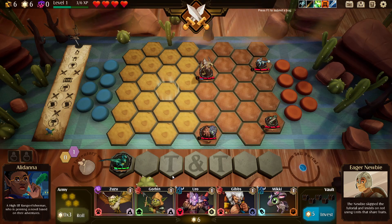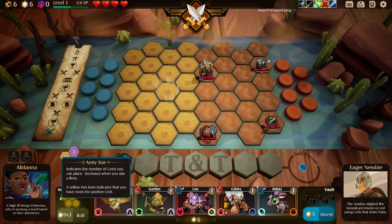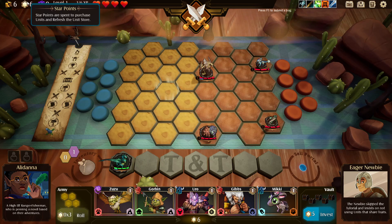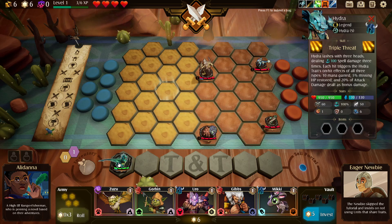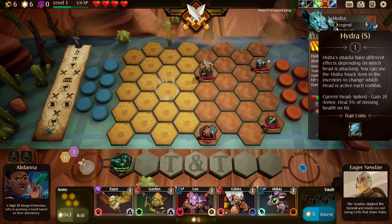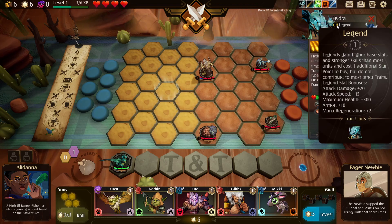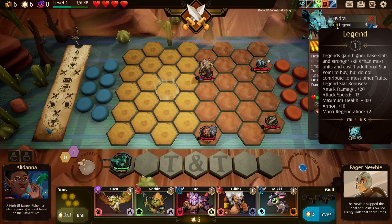If we can win this run we'll probably be looking to unlock more types of combats. If you start with quick start, you automatically have your army size and get three rerolls because you essentially skipped three battles, although we don't have a whole lot of star points. Oh but we do start with this Hydra. The thing about legend units is they don't share traits with other characters - they have higher base stats. You can see a whole bunch of buffs there.